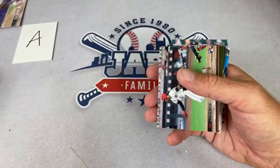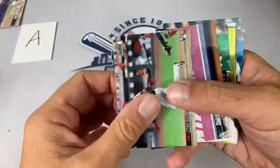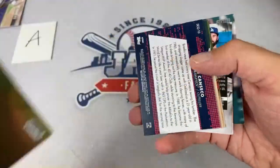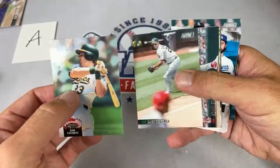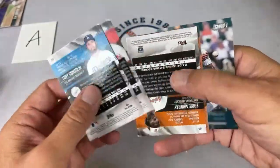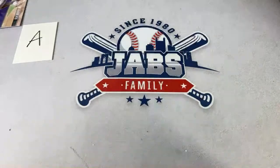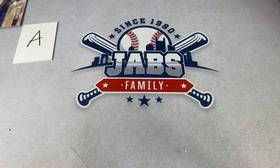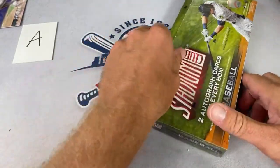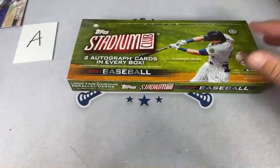Even though the Angels don't really have top rookies, the prospect of maybe pulling an Ohtani or Trout auto just drives those prices sky high. That box is done — onto the next. George asks if Topps is going to drop Stadium Club on their website. They did drop the blasters — you could get a max of two and those are gone. Target did not drop Stadium Club today. There's a nice Derek Jeter for the Yankees owner.